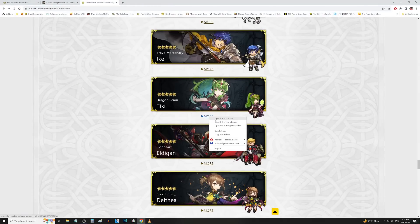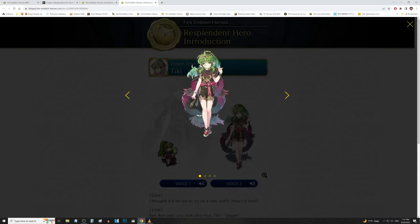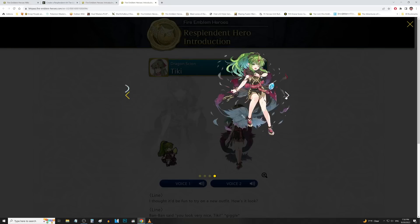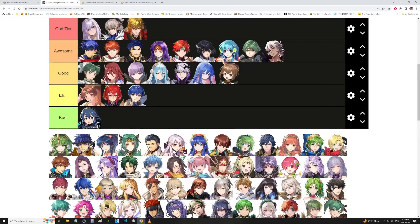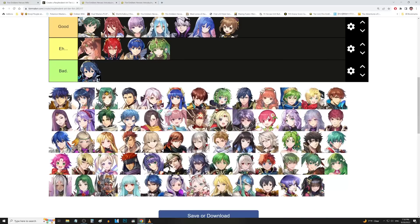We follow that up with Tiki now. Tiki is another one that I feel is a glow-down — I actually prefer the original artwork a little more mainly because of her head size. I call this one Big Head Tiki because they made her head a little bit too big and it's not proportioned right. Otherwise the artwork itself is okay, and the Embla attire is fine for her. But I just like the OG art more — she looks more cute, more happy, more bubbly. I'm going to put that in E tier. Baby Lucina might be the only thing in bad tier, honestly.